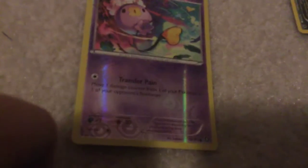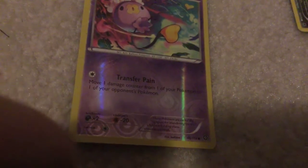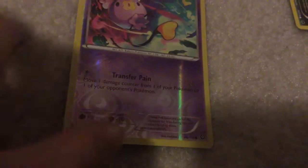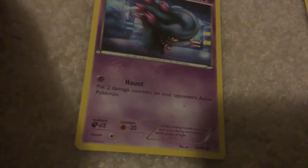Drifloon - Transfer Pain: move one damage counter from one of your Pokemon to one of your opponent's Pokemon. Misdreavus - Haunt: put two damage counters on your opponent's active Pokemon.